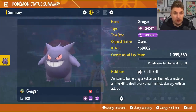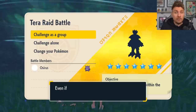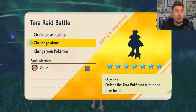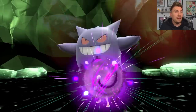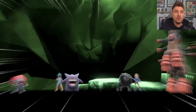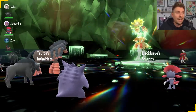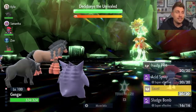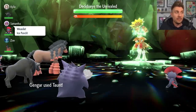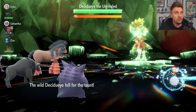The build itself will be down in the description below if you want to take a closer look. Jumping into the raid in real time — there's going to be no turn zero like we've had in previous 7-star Terror Raids. The first thing we're going to want to do with Gengar is go for a Taunt, because we want to prevent the Decidueye from setting up any stat boosts on its side of the field, negating at least that first Bulk Up.